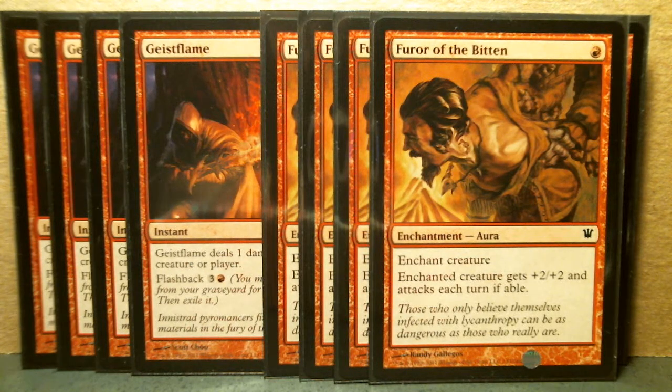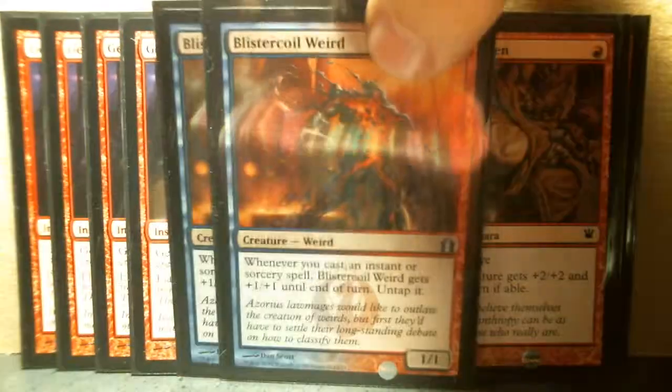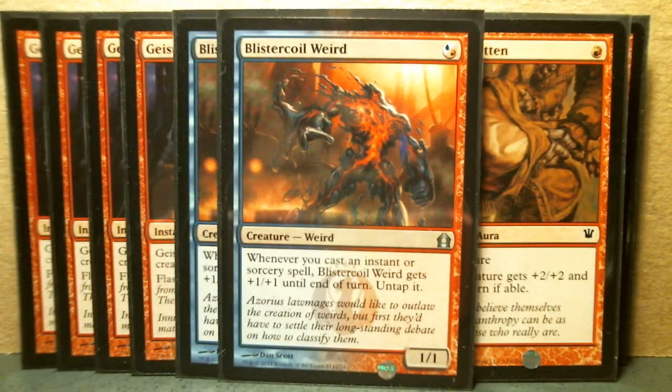I'm also including in this video the artifacts that I have at one-drop, and the one lone hybrid card that I have from Return to Ravnica that is a one-drop. I love these hybrids — they're really useful because you can pick one or the other color. There's a Rakdos hybrid that I don't have as of now in this current build, and I definitely want to include it. I think it may be in the intro pack.